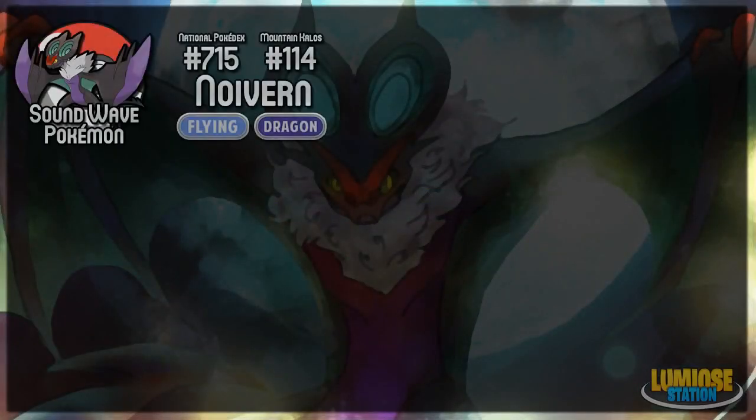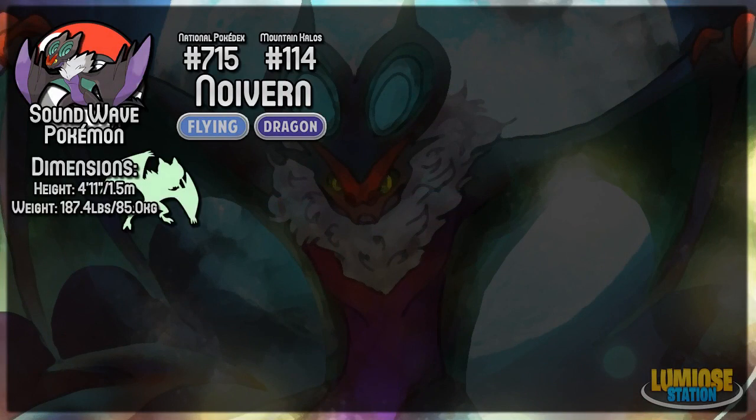So, Noivern — it's a Flying Dragon type and is the Soundwave Pokémon. It's number 715 in the National Pokédex, and also features in the Mountain Kalos Pokédex as 114. Noivern is 4 foot 11 inches or 1.5 meters tall, although this could be wingspan — it's never really defined in the games. Weight is 187.4 pounds or 85 kilograms. Noivern is just in the Flying egg group, not actually in the Dragon egg group for some reason, and the male-female split is an exact 50-50.